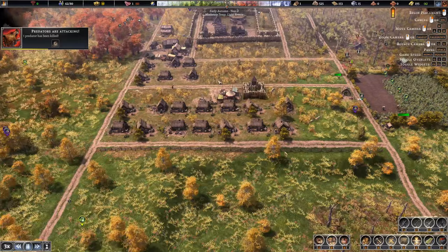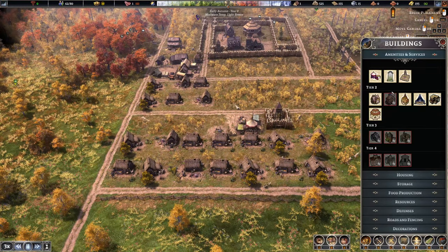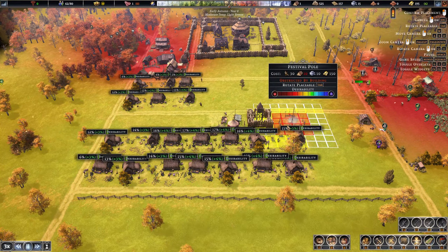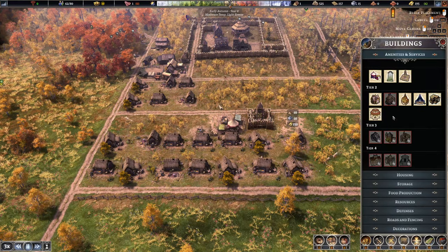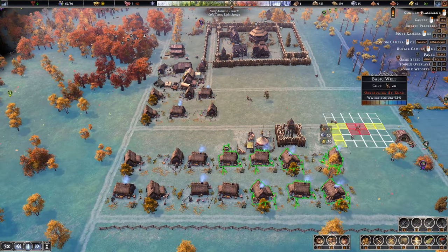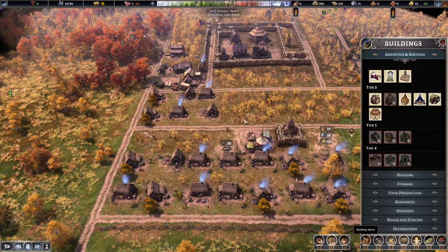We got the bottom defensive fence up. Let's work on some amenities now. Right here looks like a good spot — the school should reasonably be put right here. I'm going to move this and put another well in.